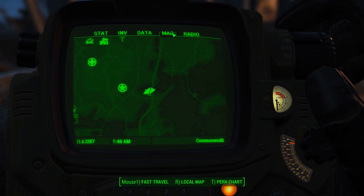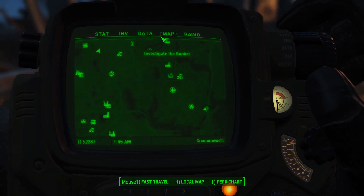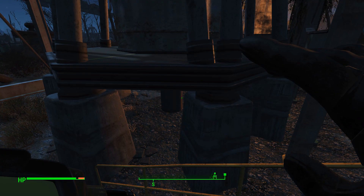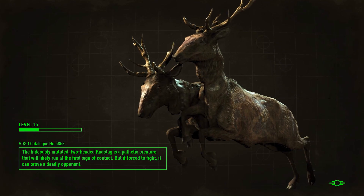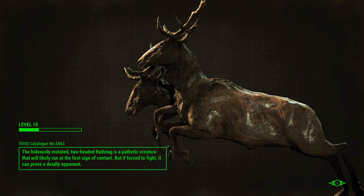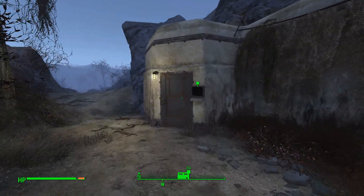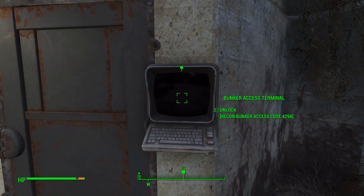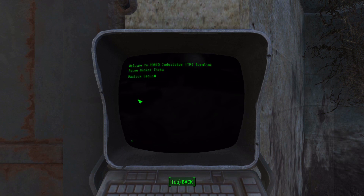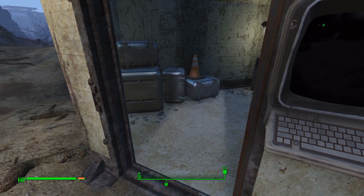Let's see where do I need to go now. Up north, he said. That's all the way over there — I was already there. So we can just go there to Recon Bunker Theta. The hideously mutated two-headed ragtag is a pathetic creature — we already read that. I don't know if we will be able to unlock — oh, we do have the access code. Excellent. Accessing security door control — open door.